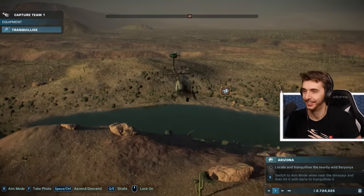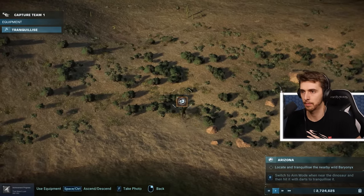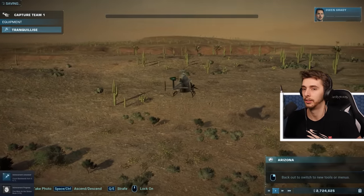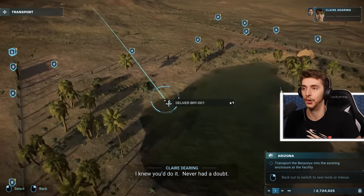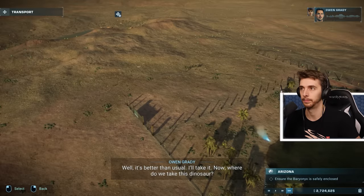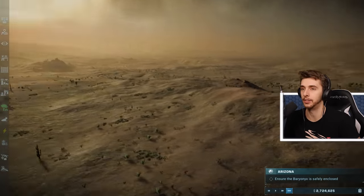We're after a Baryonyx — it's really easy to spot when it has a huge symbol above its head. Negative contact... contact! We've got it. Oh, achievements too — that's handy, that wasn't in the builds I played before. We've captured it. Now where do we take this dinosaur? We have the enclosure — we just need to deliver it.